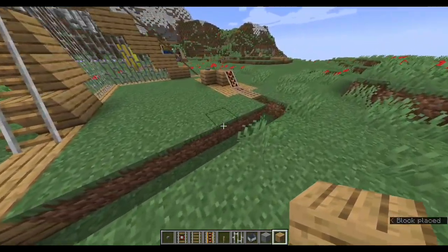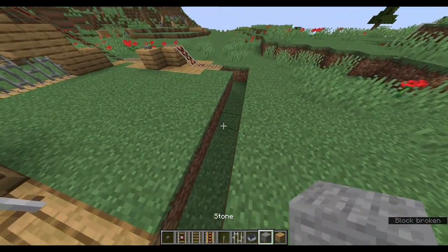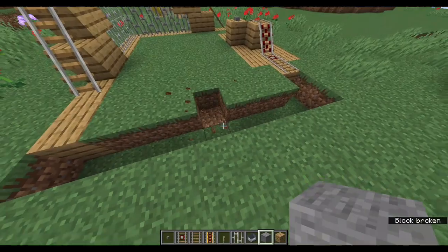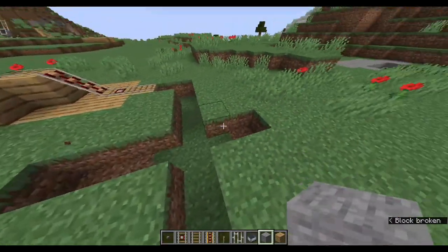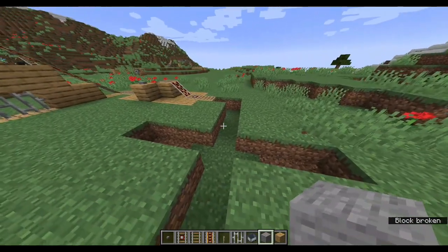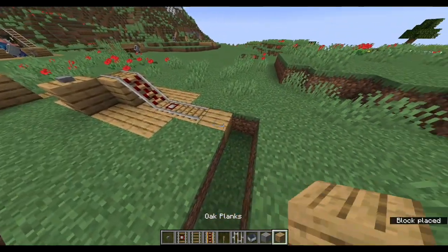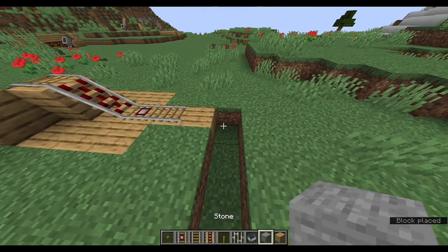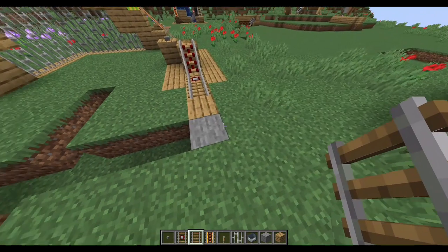Here I'm going to create a secret tunnel. I think I want the door to be about here, so you've got this opening here. I'll place stone there to make it look like a cave.